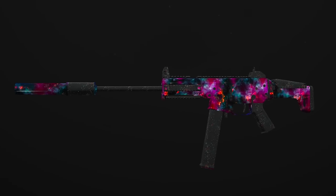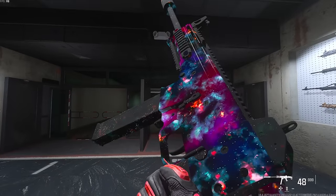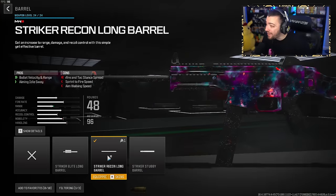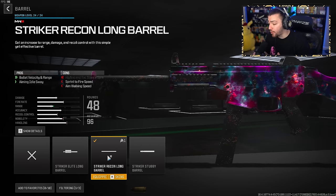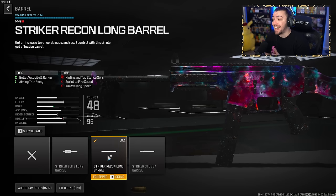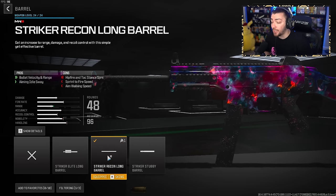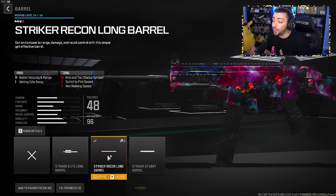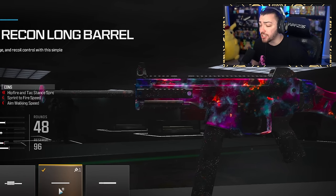Next up we have old reliable, the Striker SMG — the UMP from the original Modern Warfare 2. It was absolutely insane in the preseason and it's still amazing in Season 1. For the barrel, the Striker Recon Long Barrel — same one I used in the preseason. You get bullet velocity and range, making this SMG hit farther shots with bullets traveling faster, giving it better medium and long range performance, while still being great at close range.